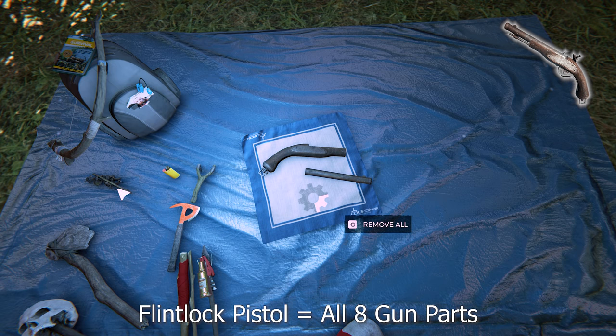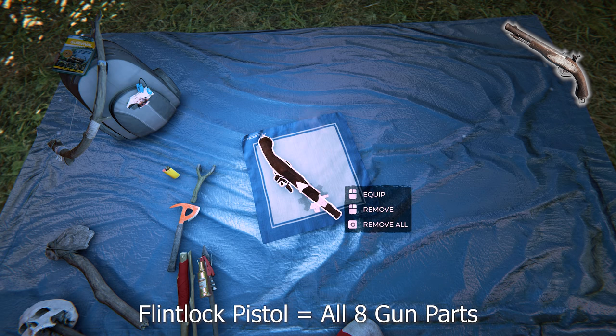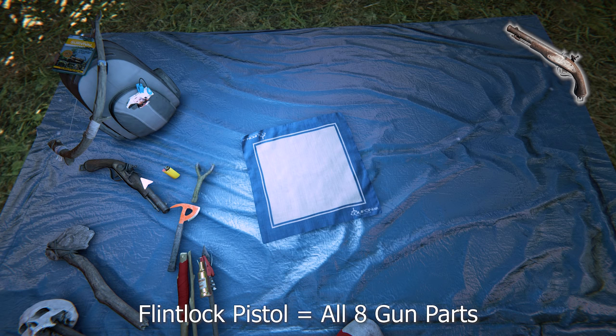This is a minor spoiler, but there is a gun in the game called the flintlock pistol. You've got to collect all eight parts, which are found in eight spots hidden across the map — you'll need explosives to open the little rock mounds. Once you've got all eight pieces you can craft it. It's not a very good weapon, though if you're good at headshots you'll do well. It uses old gun ammo which is quite rare.